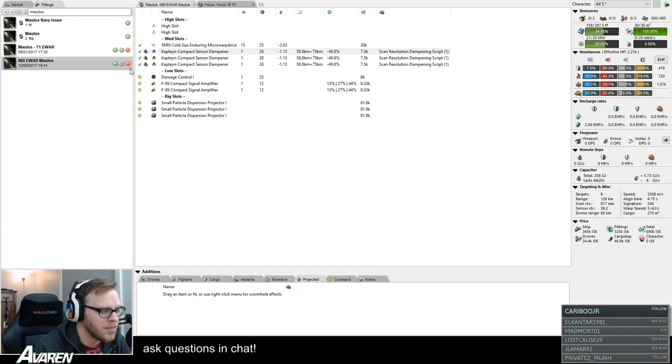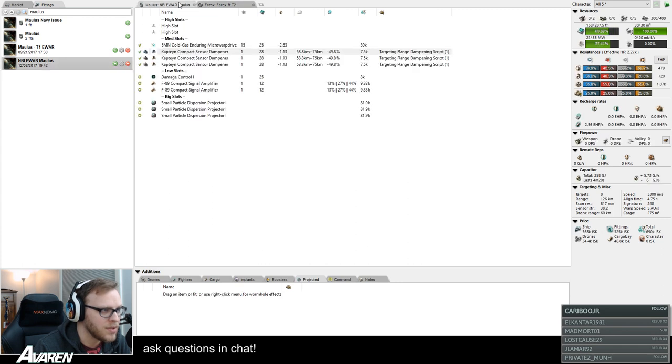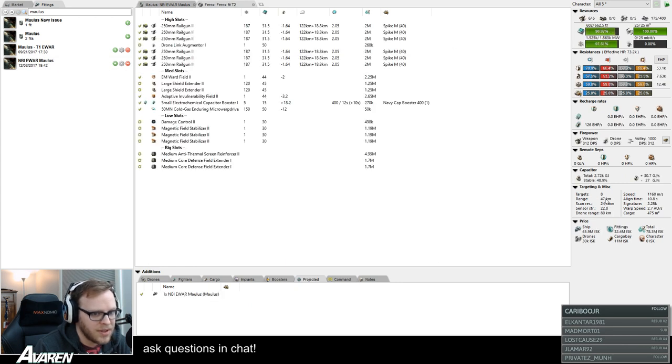That's how you can check how effective your E-war is against any particular ship. Since it constantly pulls and updates based on the fit you drag into the projected window, you can say: with all three damps on it's 19.1 kilometers targeting — but what if I just used one? You can offline modules and leave just one dampener on the Mollus online, go back to the Ferox, and see that with just one it reduces targeting from 93 down to 47 kilometers. It will also calculate stacking penalties for having multiple E-war modules targeting the same ship.